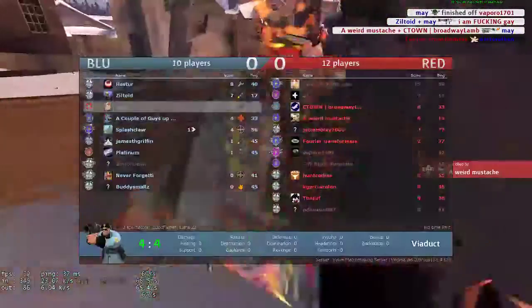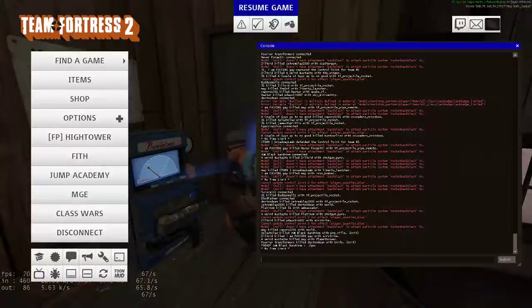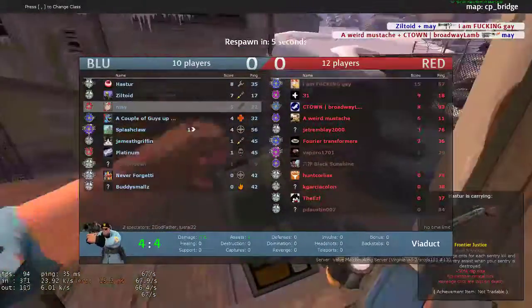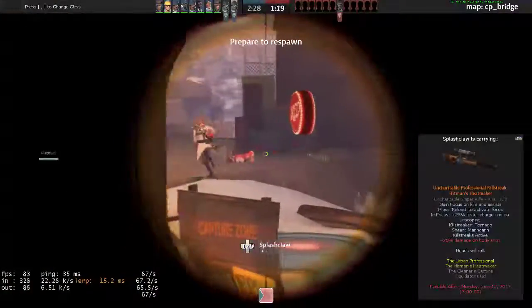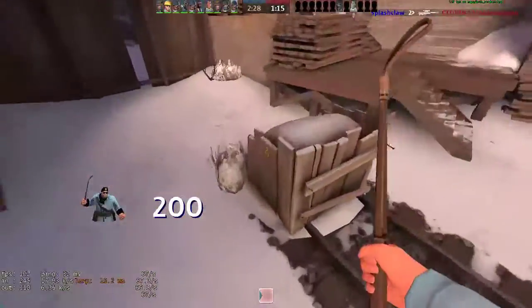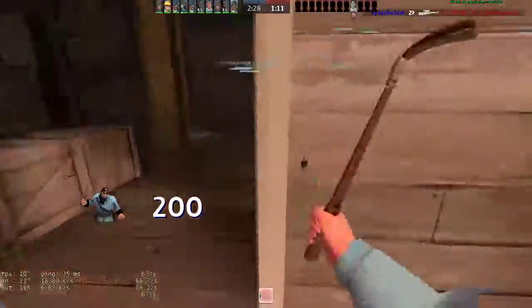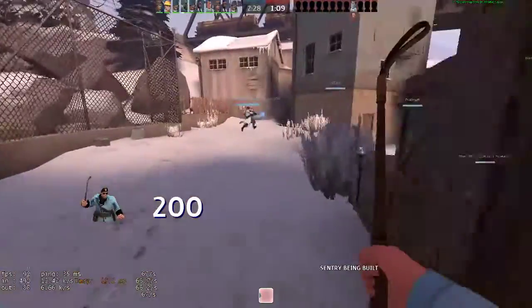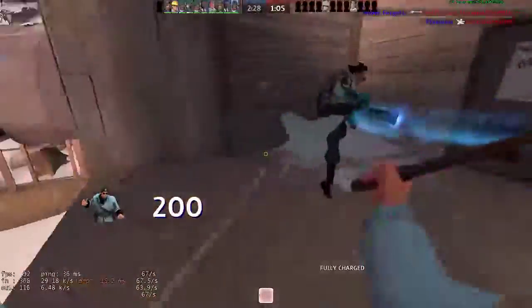Liberty Launcher's speed throws me off because I'm just used to normal stock speed after 1500 hours on Soldier. As far as the whip goes, the Disciplinary Action is actually a good weapon — it's a team play weapon and it's useful — but it just doesn't cut it compared to the Market Gardener or the Escape Plan for me.